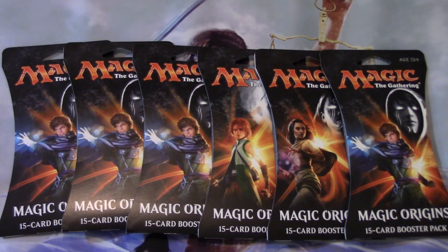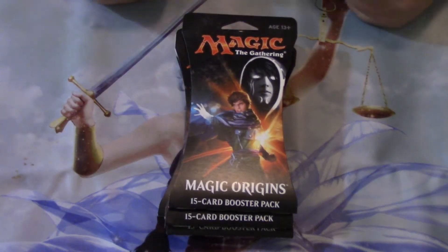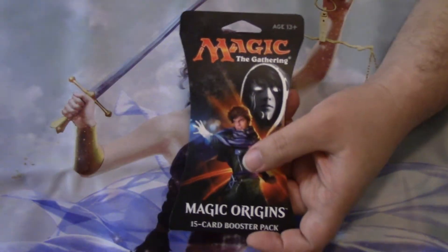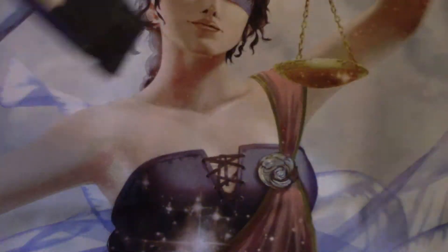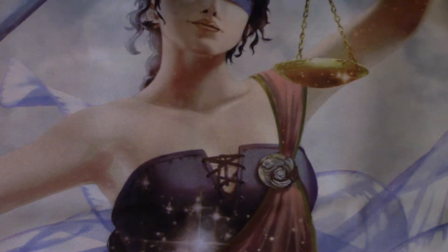I want to open them up and see if I get a Jace — it's nice to reminisce about Magic Origins a little bit. We have six blisters to open in this video. If we get a Jace in the first pack, that's fine — we can still hunt for a foil one or more than one. Let me zoom in so everybody can see what we're working with. We found in the last video that just because there's a planeswalker on the outside does not mean the pack inside has that planeswalker — Jace was on the outside, Kytheon slash Gideon was on the inside.